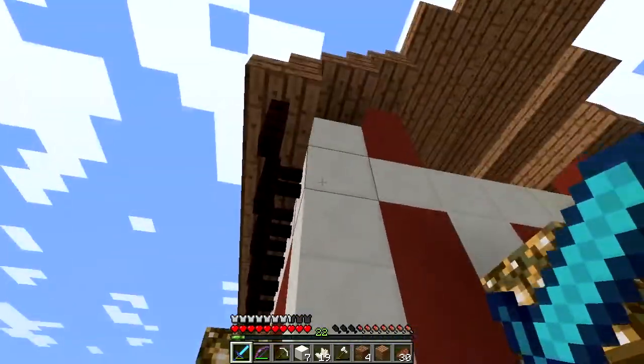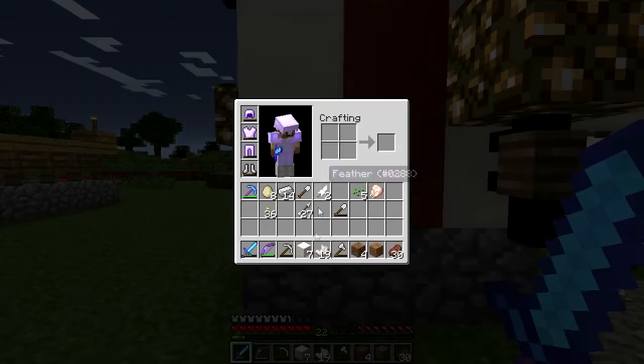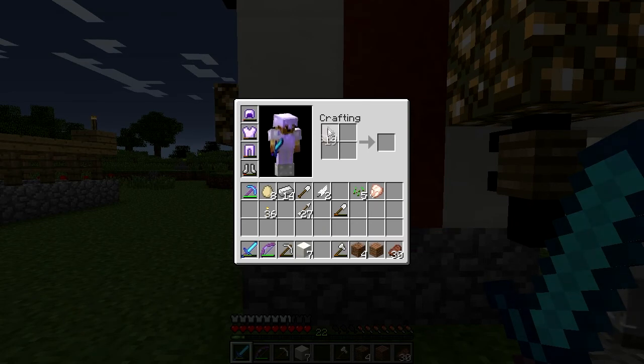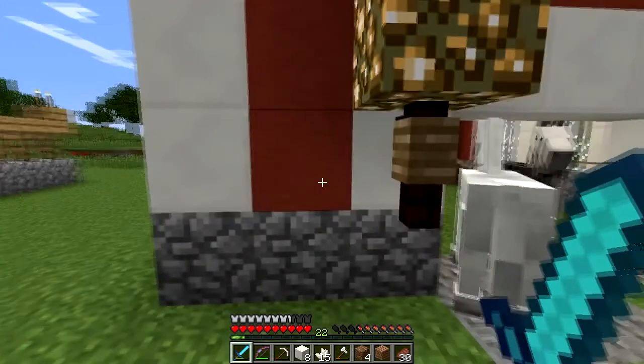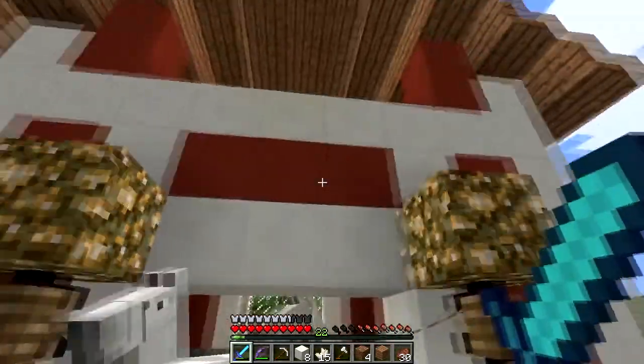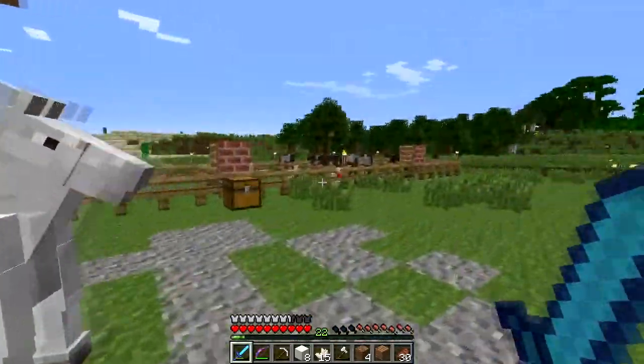I've built it with quartz, which you can find — you get these things and then make a block just by doing that, then make another quartz block. And then this is just hardened clay that's dyed. I'll go over specific dyeing — I think I showed you guys how to do that when I built the house, but I'll go over more about dyeing and the different colors.